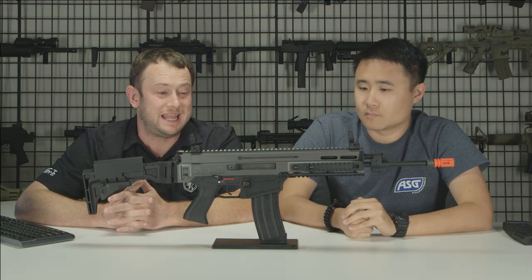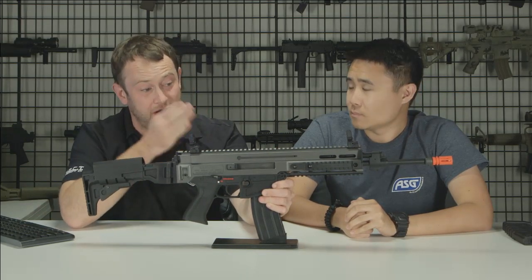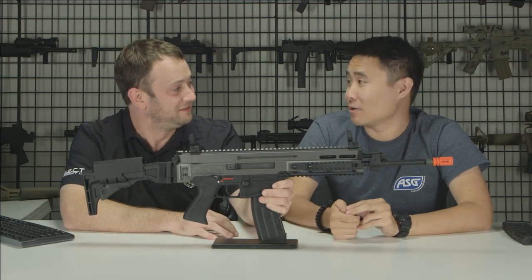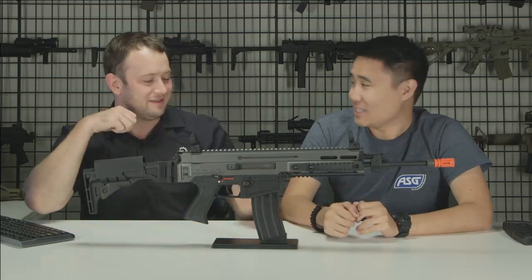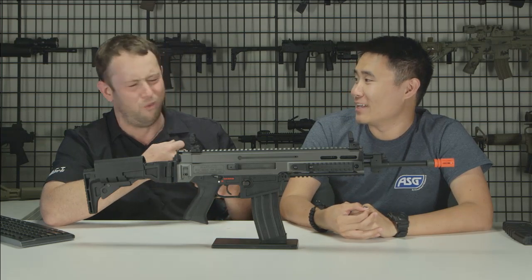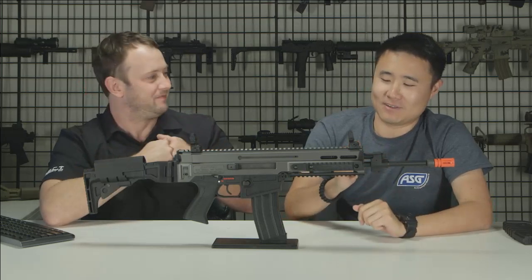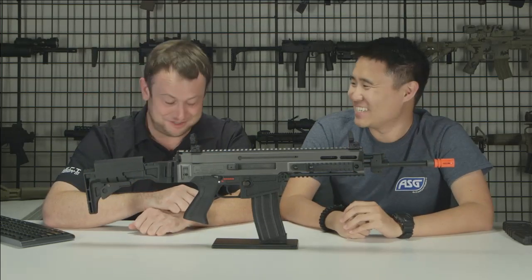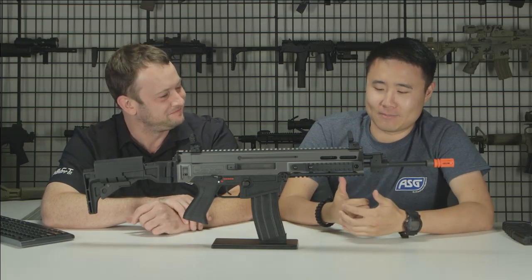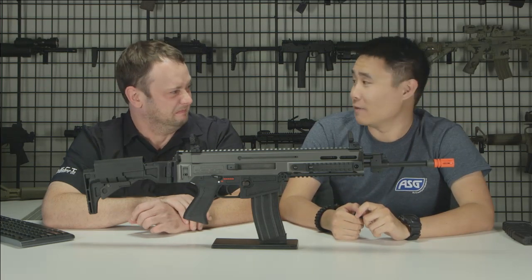Rotary-style hop-ups are definitely in vogue right now. Bob has an injured thumbnail from trying to unjam a real firearm — the bolt landed on his thumb. He's got a new nail growing under the old one, and his right thumb was about twice the size of his left for two and a half weeks.